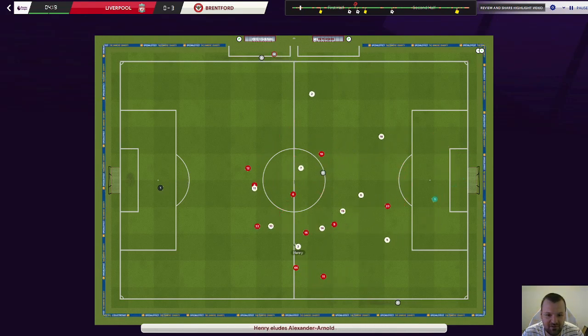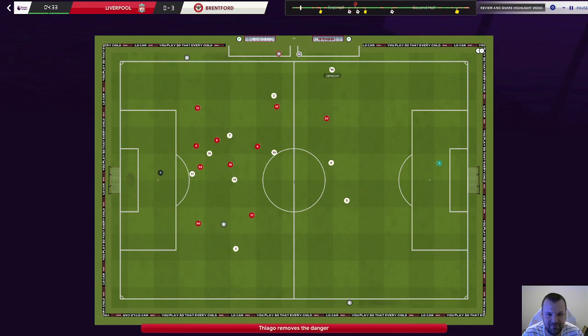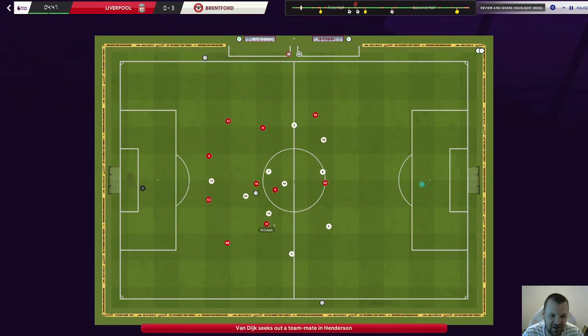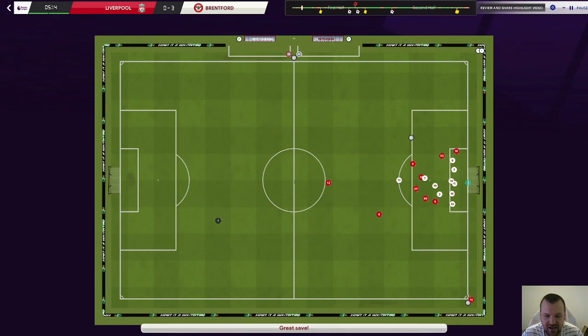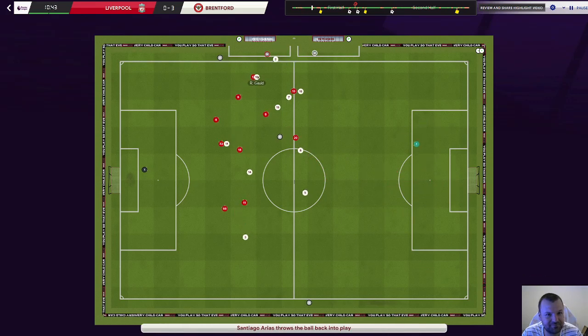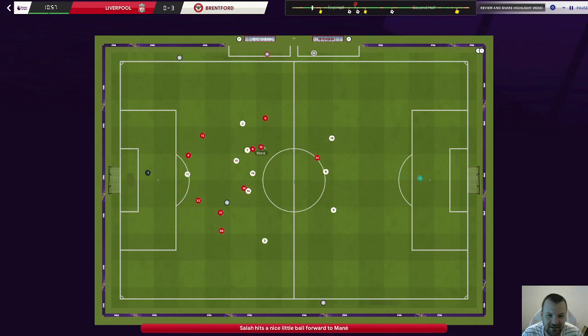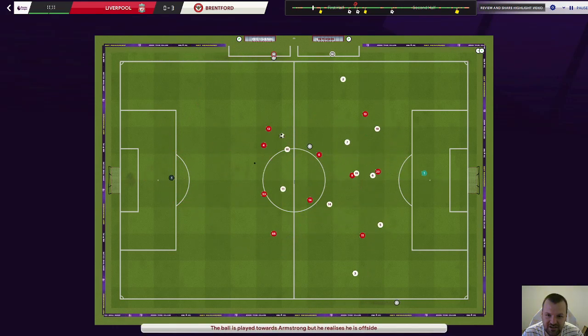In this game the most important thing for me is to be defensively strong. Liverpool is, on paper, a better team, but my team is also good. I have very good players with high work rate. I have a very fast striker up front who is Adam Armstrong. Ryan Gold is playing as number 10. In midfield I have Vecino, Galliardini and Giorgio da Silva.